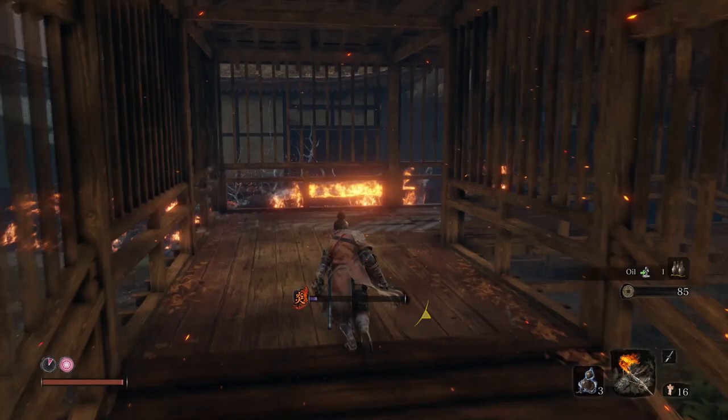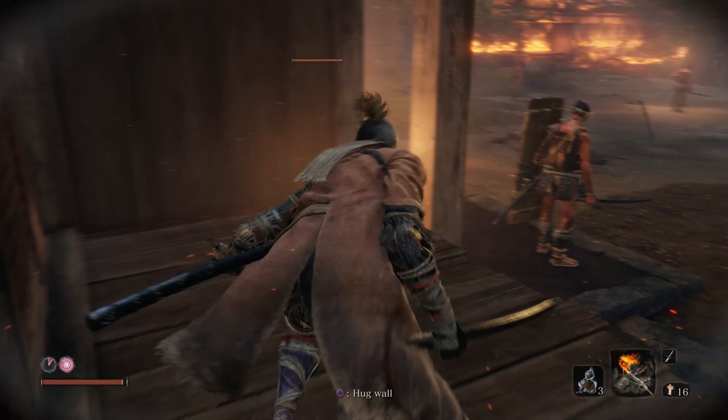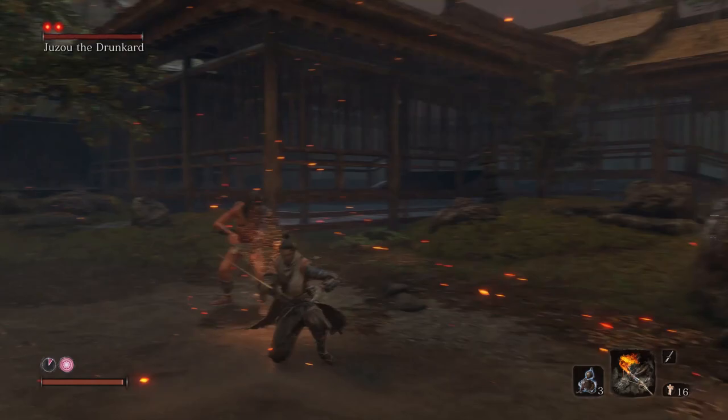There is an ally waiting by the water who will come and help you if you lure enemies over to him, or if you talk to him he'll just run out and start attacking everybody. It's better to clear all the enemies out and then lure the boss over to him once they're all done — that'll make things a lot easier.